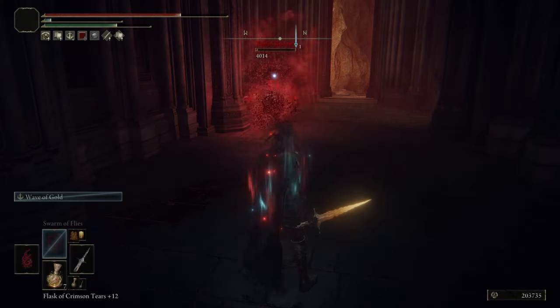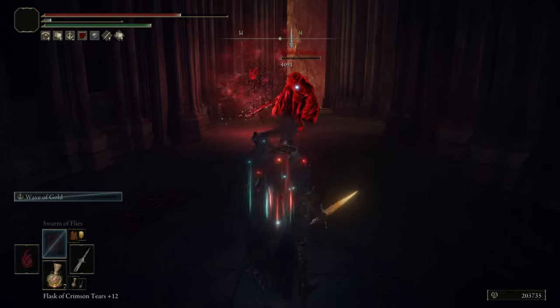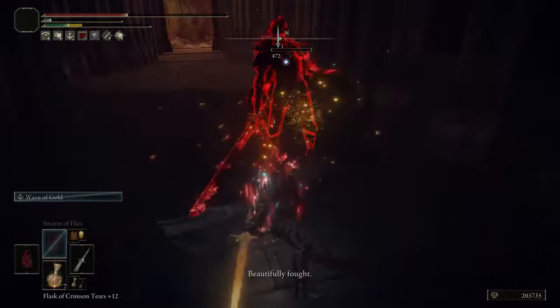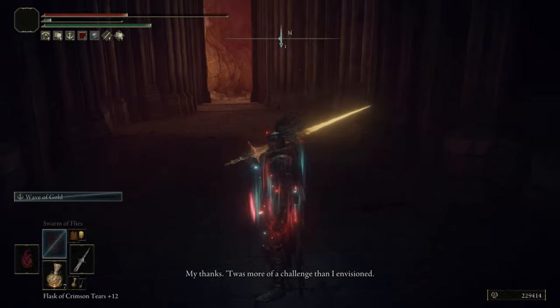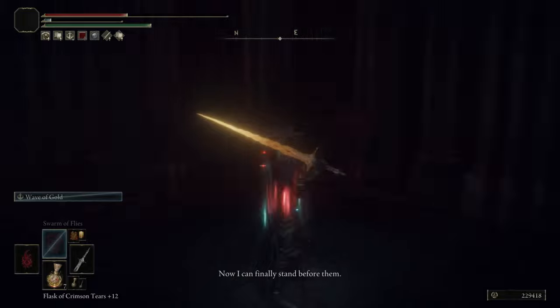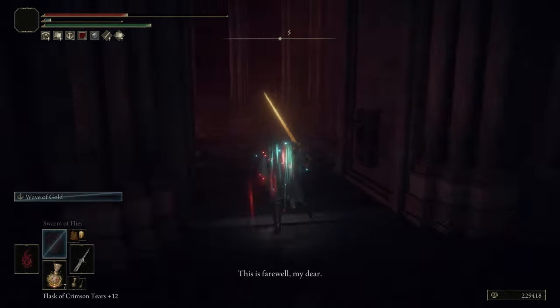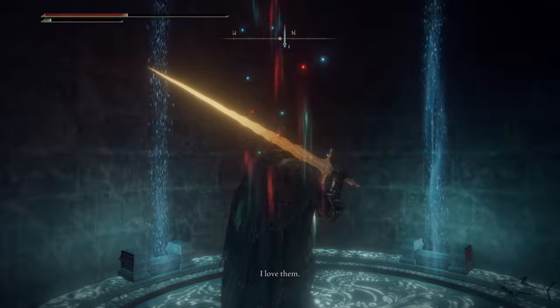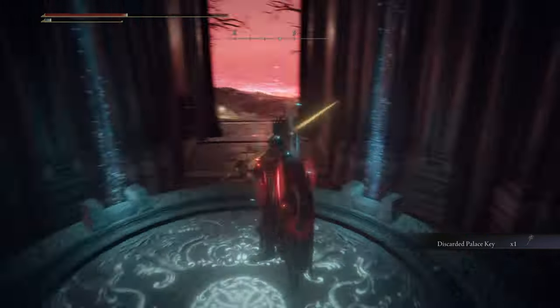Make your way to Nokstella Eternal City. After you reach Nokstella, very close by there will be a shadow of a wolf — I think it's called Blaidd's shadow. Defeat him because it's very important. You're gonna get a key — the Discarded Palace Key.